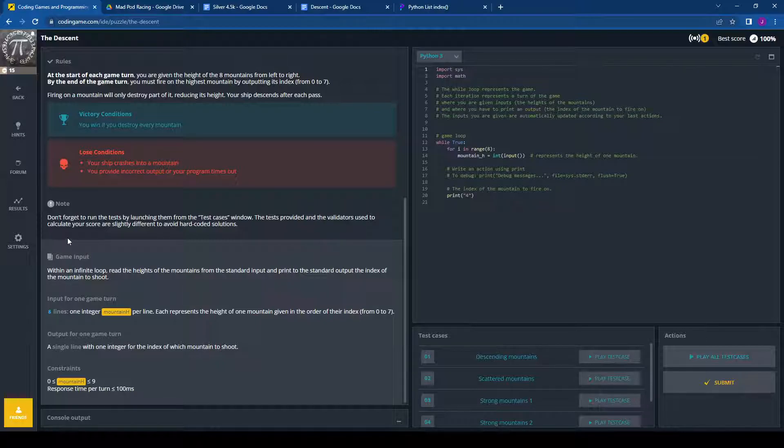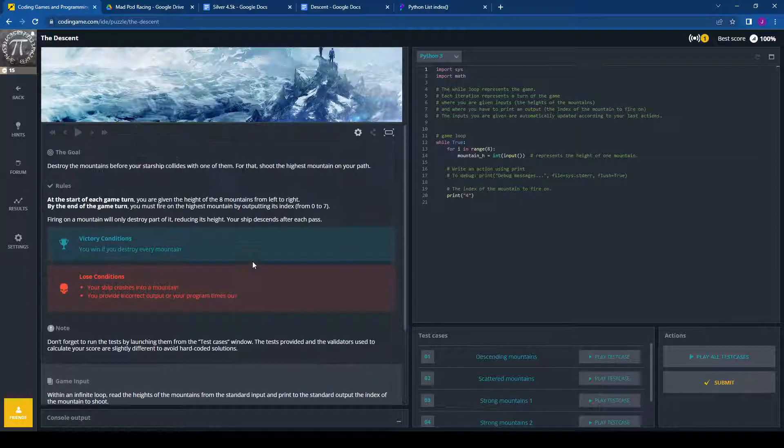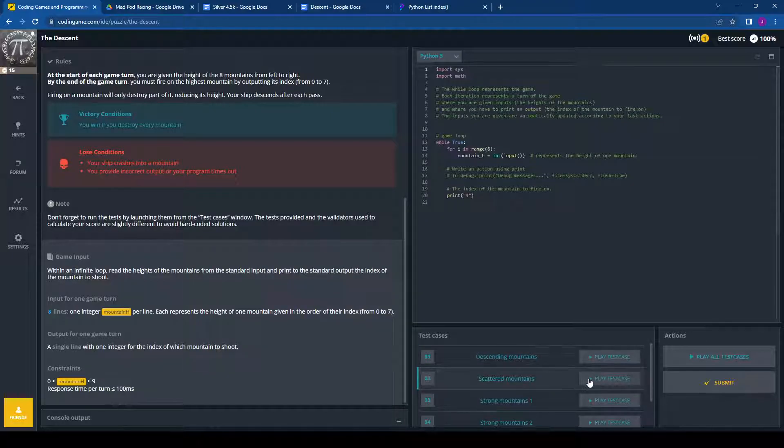Note: don't forget to run the tests by launching them from the test cases window. The tests provided and the validators used to calculate your score are slightly different to avoid hard-coded solutions — they're making sure it's a general solution, not specific to these particular test cases. Within an infinite loop, read the heights of the mountains from standard input and print the index of the mountain to shoot.